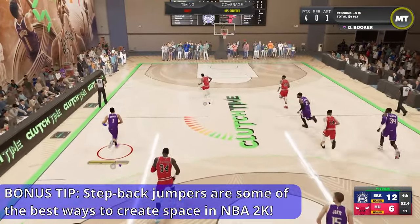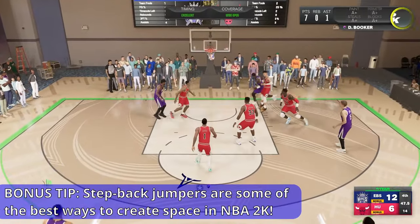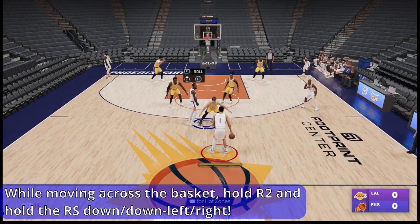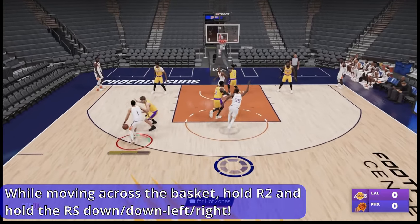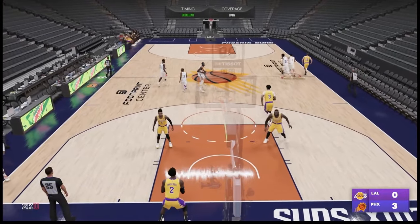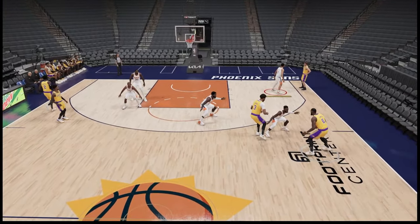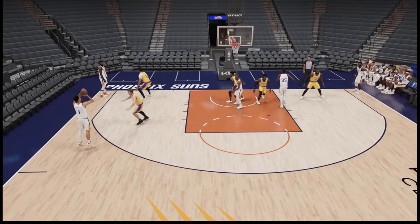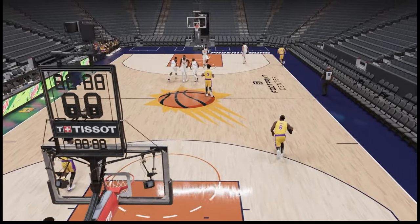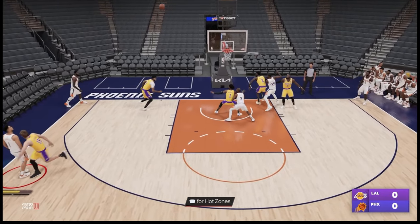As a bonus tip, step-back jumpers are some of the best animations in NBA 2K23. Let's ask for a screen and try to beat Austin Reeves off the dribble. He's crowding us, but we hit him with a step-back jumper by holding R2 and holding the right stick down and away from the basket to generate a wide open step-back jumper. After the pick-and-roll, Austin Reeves was still crowding us, but the step-back jumper helped us generate open space for an easy, uncontested jump shot opportunity.